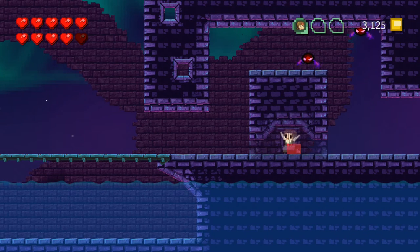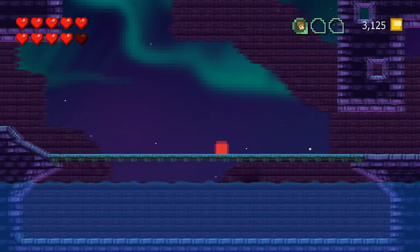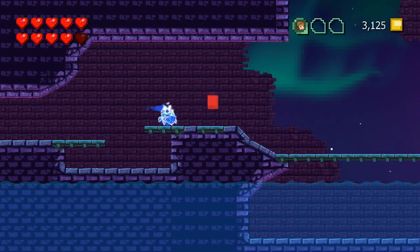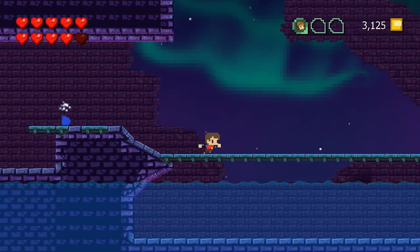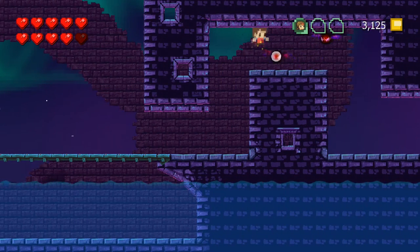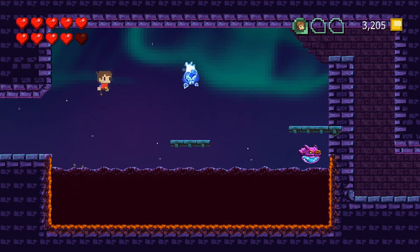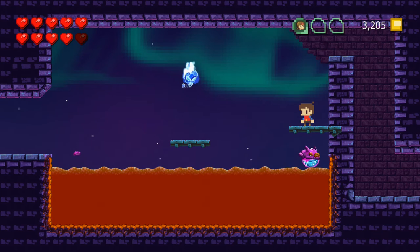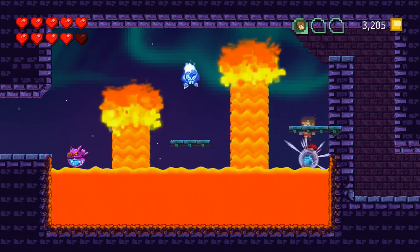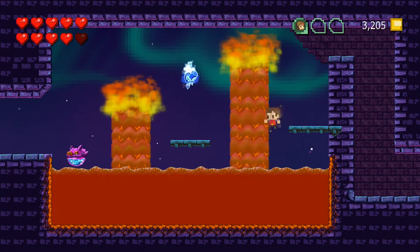We'll grab our first villager right there, but then I'm going to run back and level back up because I want to get those red things for the pixels. I only have about 3,400 more to get, and I should be able to unlock the last achievement, which is going to give me everything in the weapon shop.